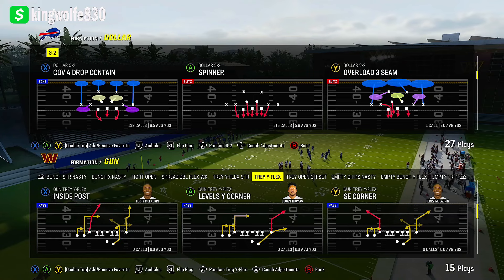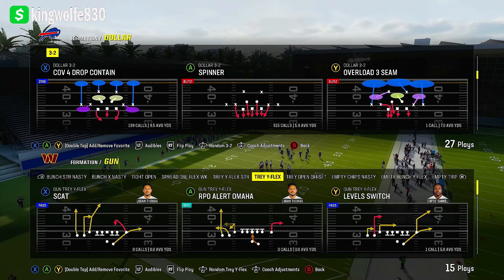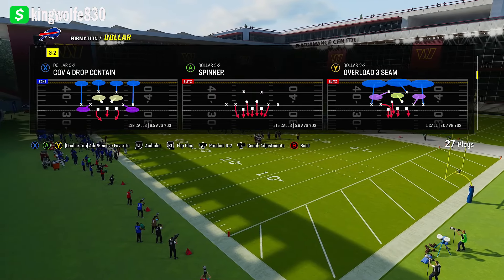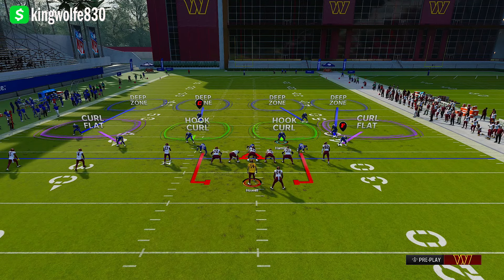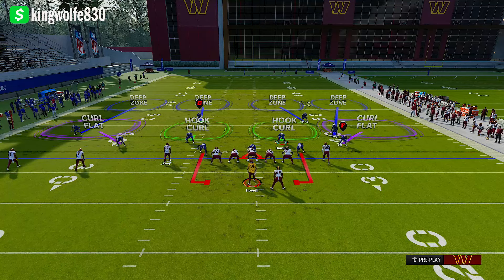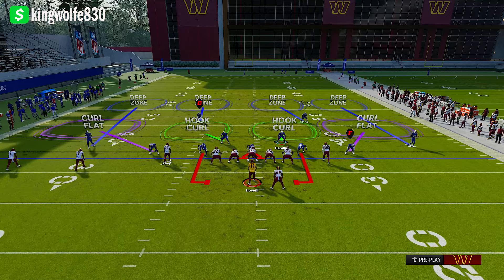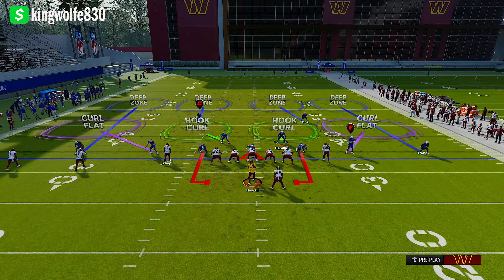Let's talk about Cover 4 Drop, because it's the play you're going to want to use to slow things down and get a good base coverage, while still being able to send pressure. We'll run scat, cover 4 drop contain, and you can go through the coaching adjustments and set it to base. If you don't, baseline yourself: press wire triangle, left stick to the right for base, then press wire triangle, left stick down.